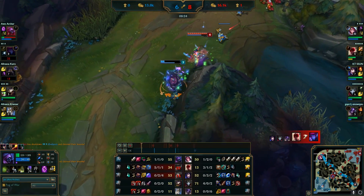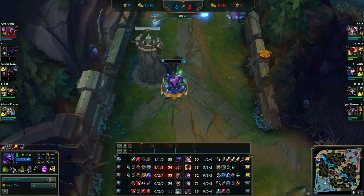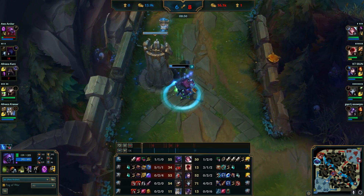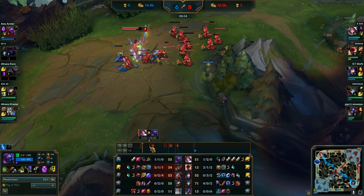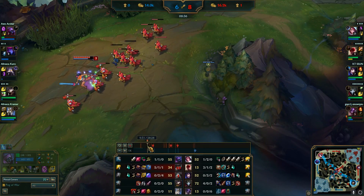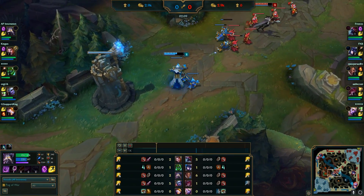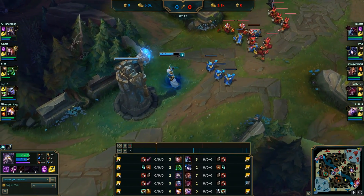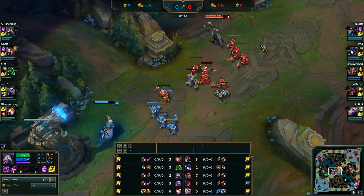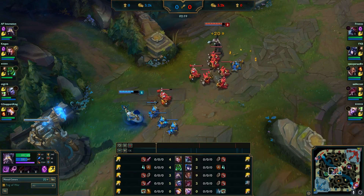Almost every champion and most abilities have some form of counterplay, except for Pantheon. If you play Pantheon, you don't even need to watch my videos — just keep clicking Q and there's nothing the enemy can do. But if you really want to elevate your trading to the next level, not only do you need to know how to counterplay the enemy's abilities, but you also need to know how the enemy can counter your abilities. In this video, we'll be going over a little bit of that.